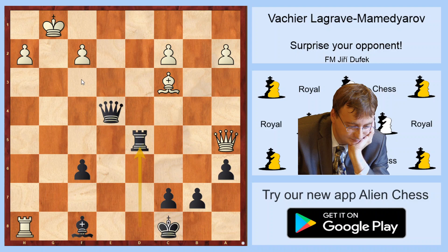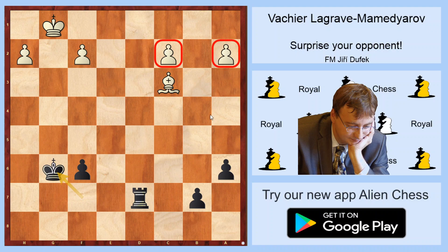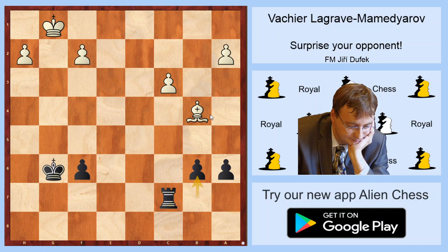Nxd5, Rxd5 — very precise calculation from Mamedyarov, because after Rxf8, Kd7, there are some queen attacks, Rd1 is a terrible threat. Rf7, Ke8, Re7, Kxe7, Ke7, Rd7 — still Rd1 is a mating threat. Qc5, Khf7, h5, and now black decided to win. G6, because these pawns are weak and will fall. After b4, Qc7, c3, b6 — there is no defense against a5, and the c3 pawn will fall, and black is absolutely winning.